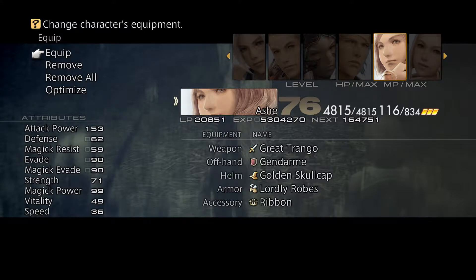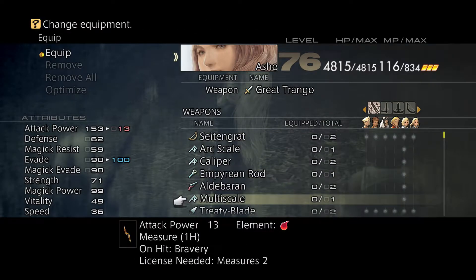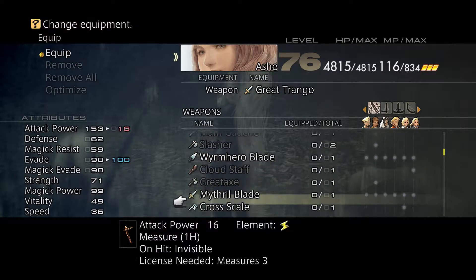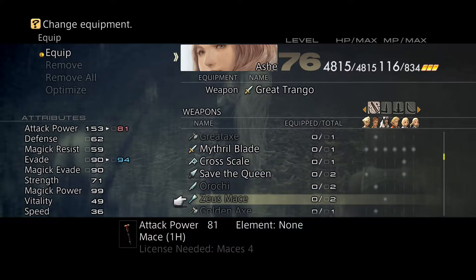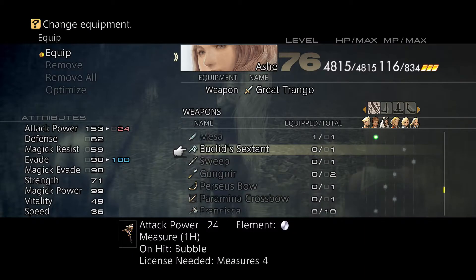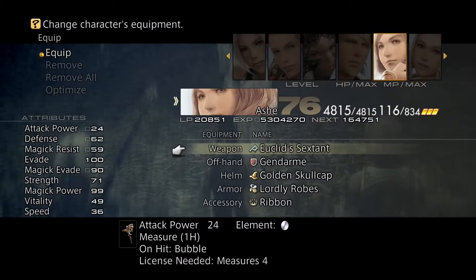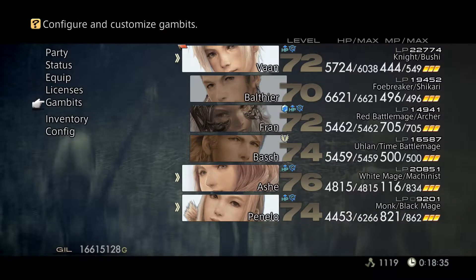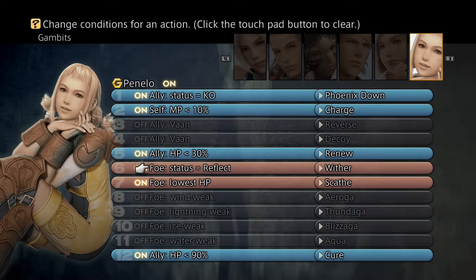I've given Ash the Gendarme as well. As a matter of fact, I'm going to take the Great Trango off her because I don't want her cheesing these encounters — although even at this stage the Great Trango doesn't really do that, in my opinion. The Cross Scale will do fine, or maybe the Euclid Sextant. She's not going to really be attacking anyway. I brought Penelo in to be the magic caster. I've put a Gambit in for Penelo — because she's going to be casting Scathe a lot, I don't want her to obliterate the party before Ash has a chance to remove and dispel the Reflect Station and the enemies. This will hopefully just weaken the enemies for Vaan while Ash does the dispelling.